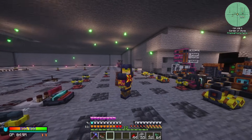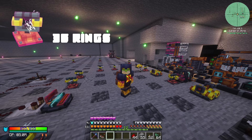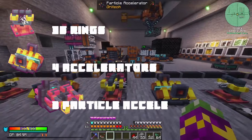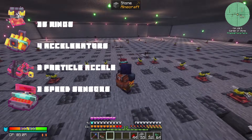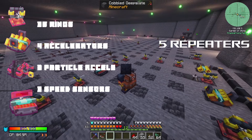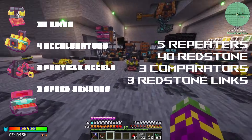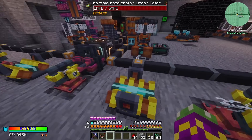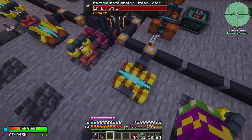Before we get into the building of it, you are going to need 36 particle acceleration rings, four accelerators, two of the particle accelerators, three speed readers — the sensors — five repeaters, 40 redstone, three comparators, and eight redstone links. All of those should have been on the screen. You will also need your favorite power supply cables and power supply to power up these accelerators.